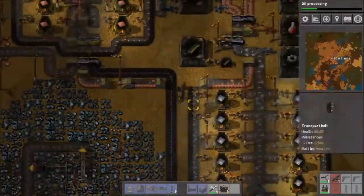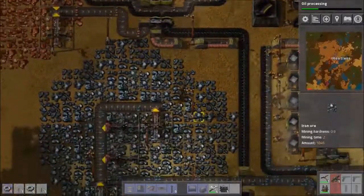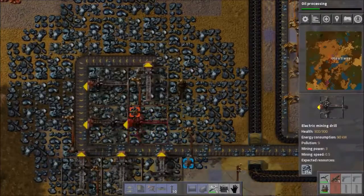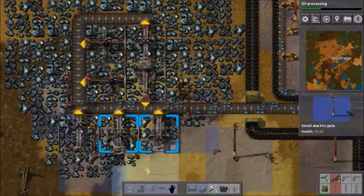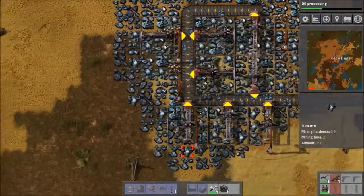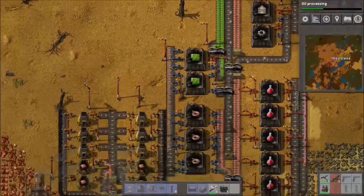Another thing I can explain real quick: I have that line of copper, the line of iron, and the line of electronic circuits all sitting next to each other right there. The point of that is it's called a main bus, and essentially it's there so that you can create your factory by pulling off of those lines as needed. You can use splitters and just sort of in general pull the resources off of there to create whatever you need in convenient, modular-type areas. It doesn't matter where you pull off the resources, as long as you're getting the ones you need.